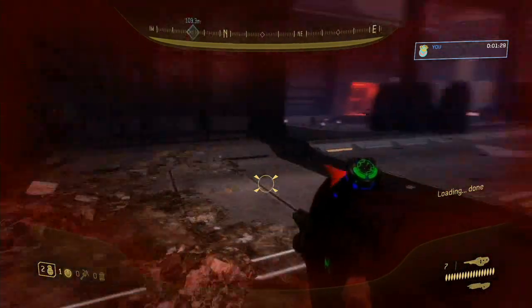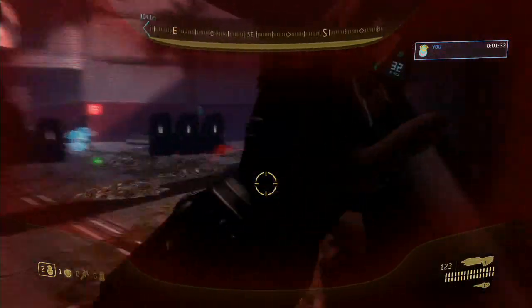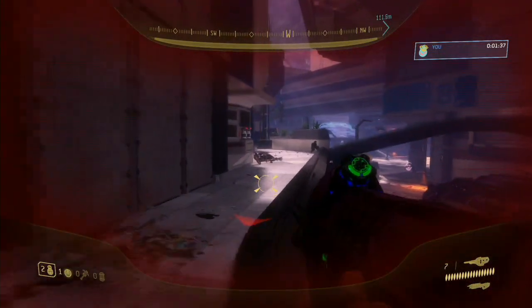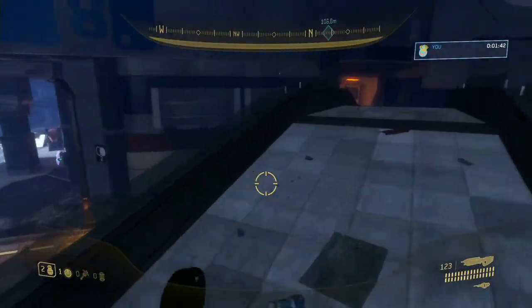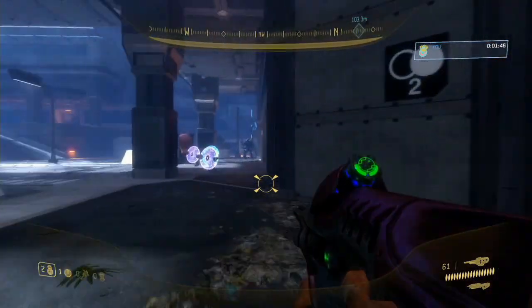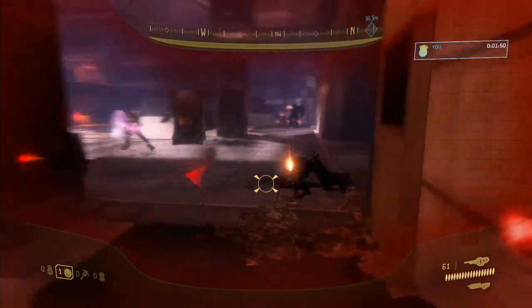Come over here and kill both these jackals. I recommend taking their carbine to make this a lot easier. Open the door first, then go kill the jackals so the door is open by the time you've killed them. Once you walk through, come over here, grab the health pack on the left, grab the extra carbine ammo, and then jump down off this little bridge that goes over the street.